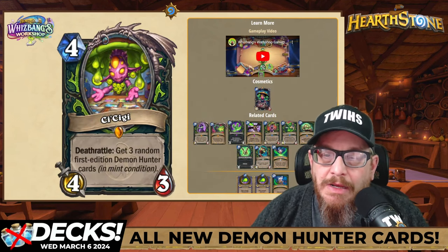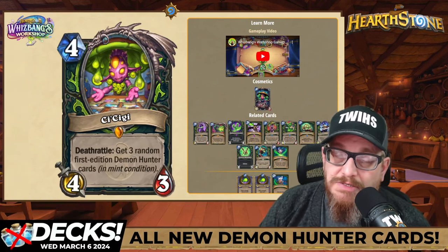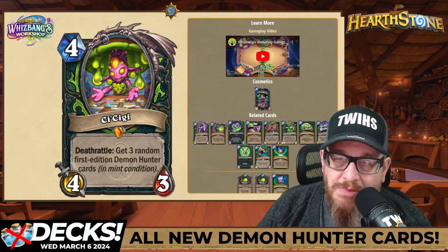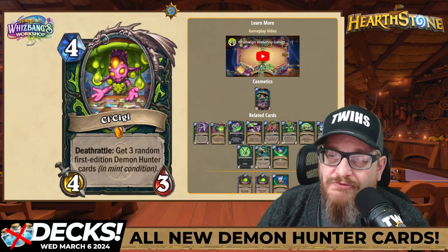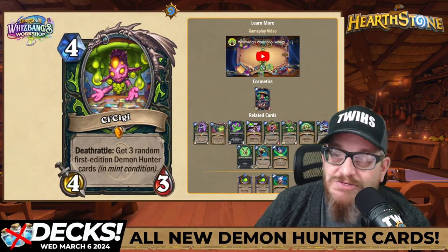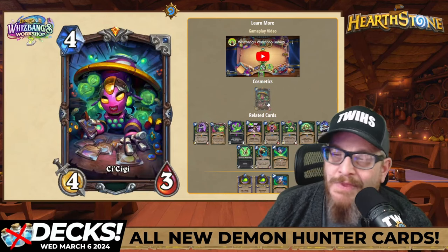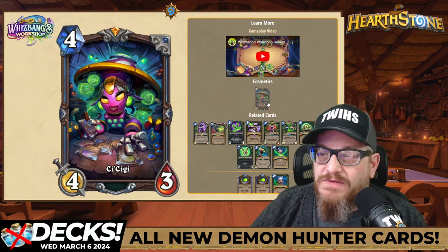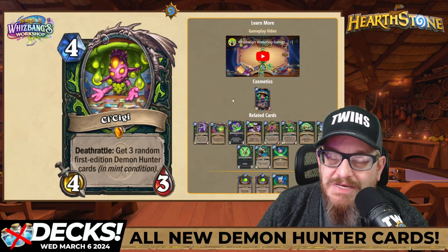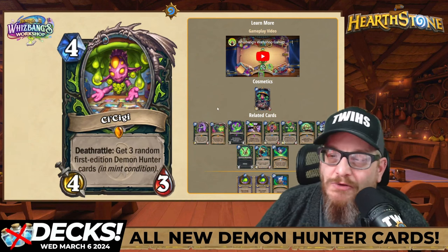Next up: four mana, four three CCG. The death rattle is get three random first edition Demon Hunter cards in mint condition. For those that weren't playing when Demon Hunter came out — it was broken beyond all repair, dominating so much they had to make major changes right away. The signature card is amazing. 'Mint condition' meaning un-nerfed, the first iterations of those cards.